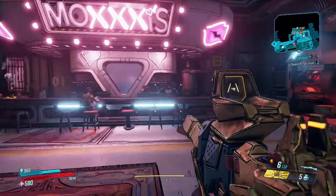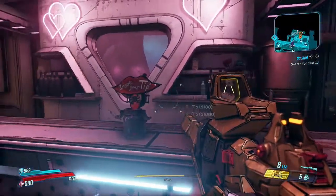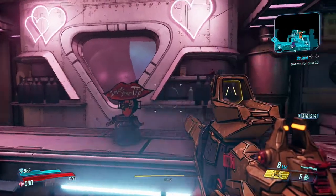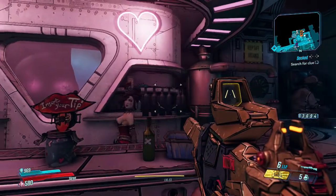On the counter is a glass jar. Simply walk up to it and press your corresponding button, depending on what console you're on and how much you want to tip. As soon as you've done this, your trophy or achievement will then unlock.